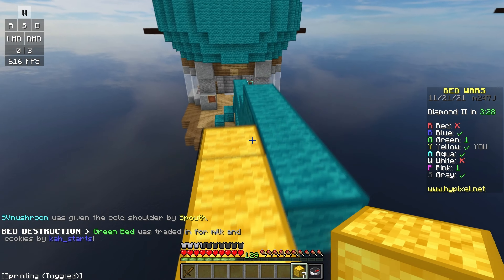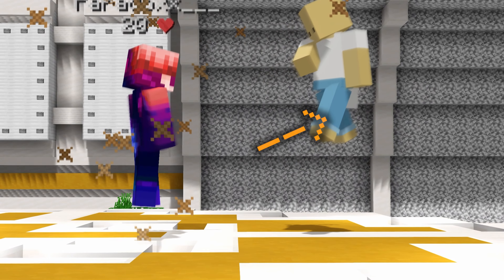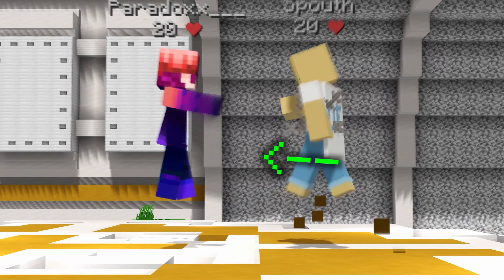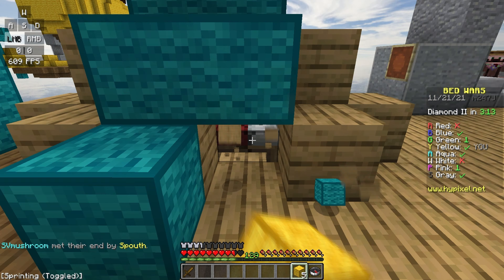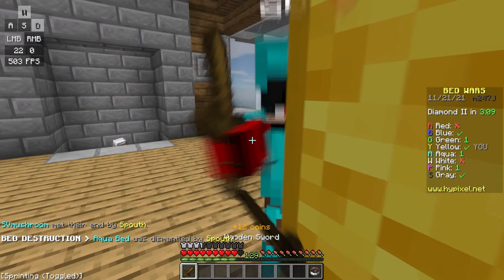Before everything, we need to understand how it actually works. What is this miracle technique? Well, hit selection is a Minecraft PvP technique that involves deliberately delaying your hit in a trade. You might be asking: isn't delaying your hits a bad thing?